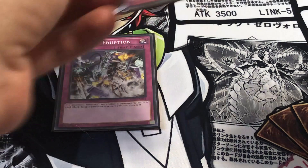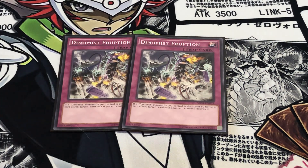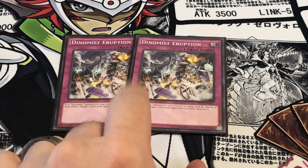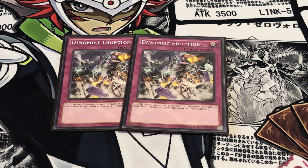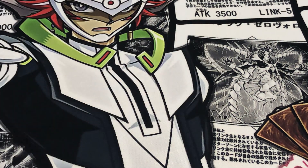Next are the traps. Dynamist Eruption: when a Dynamist monster on the field is destroyed, you can target a card your opponent controls and destroy it. I actually used this to out my Ademancipator opponent's Crystal Wing Synchro Dragon, so that definitely came in handy.